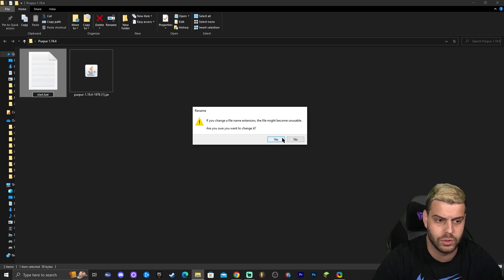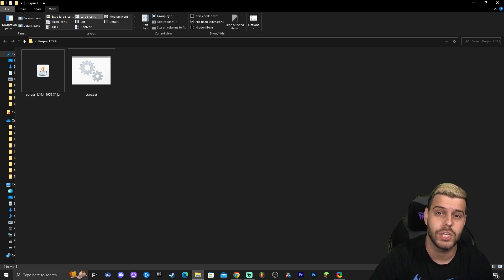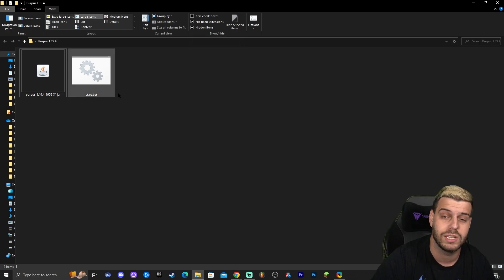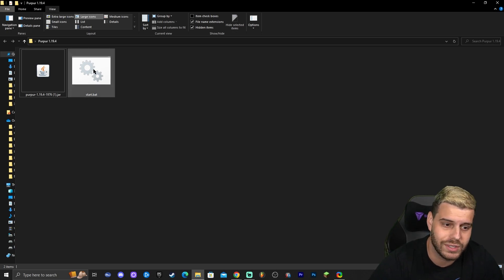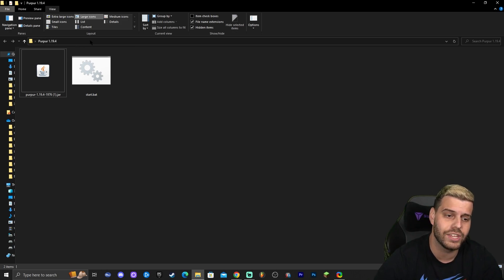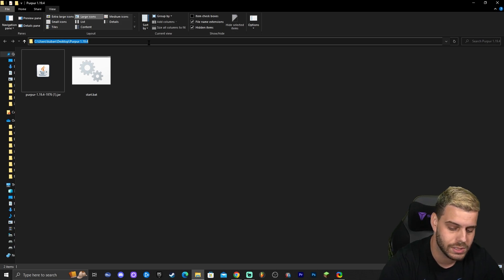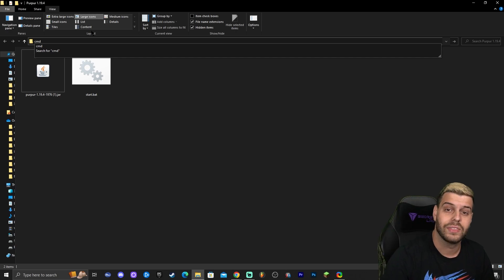Click Yes if it asks you to confirm the extension change. If you can't see the file extension, click View in File Explorer and make sure 'File Name Extensions' is checked — otherwise you won't see '.bat' or '.txt' to change it. Once you have the .bat file, don't launch it yet. Instead, click in the address bar of the folder next to the folder name, which will select the full path, then type 'cmd' and press Enter to open the Command Prompt in that directory.